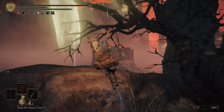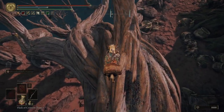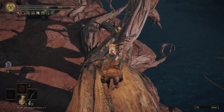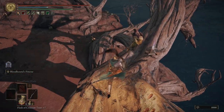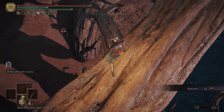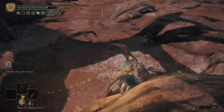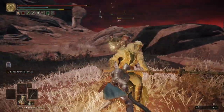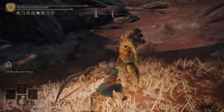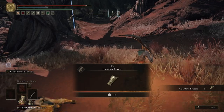We're going to hop up here, fall down right there, and then right here we can hop off Torrent. Grab a Rune Arc. Take these guys out — this guy and then that guy. Got some Guardian Bracers. You can get their whole attire, their armor, if you're lucky.